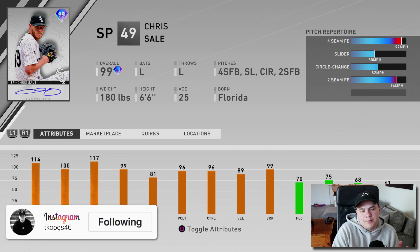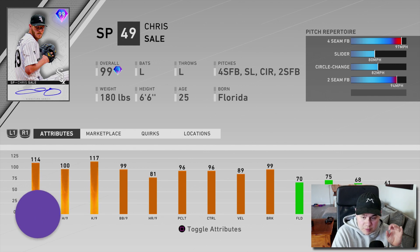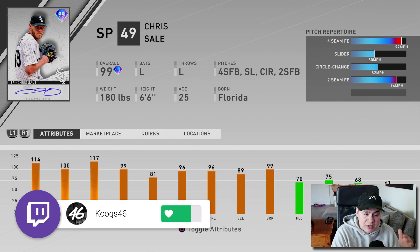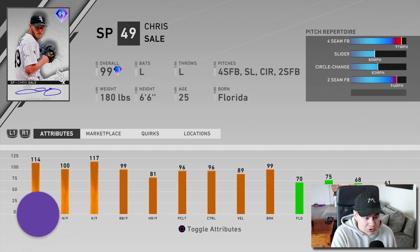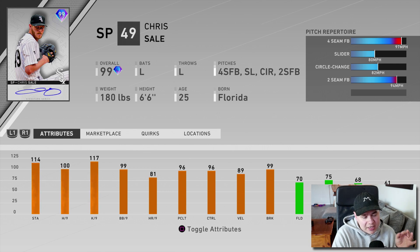Let's take a look at what Chris Sale's bringing to the table. He's got 100 hits per nine, 117 K's per nine, 99 walks per nine with 96 control, so he's going to be a pretty easy card to pitch with — he's not going to have a lot of location issues. 99 break, 89 velocity. He does only have four pitches: four-seam, slider, circle change, and a two-seam.